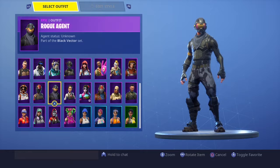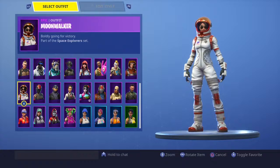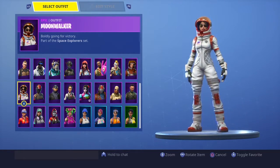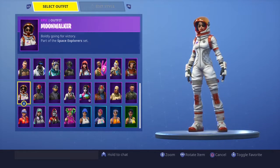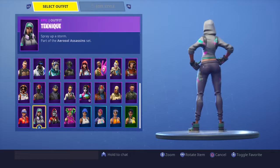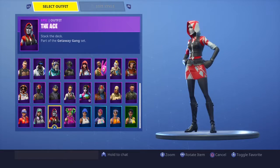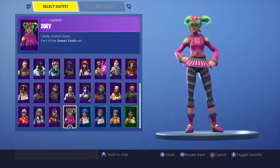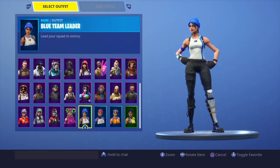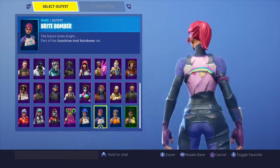Rogue Agent — I'm pretty sure everybody has this skin. He was re-released in the item shop which kind of sucked. Redline is pretty dope. Moonwalker and Mission Specialist — I like her suit but not as much. Sunstrider is pretty cool. Technique is kind of cool I guess. The Ace is mad, you know. Zoe — not a big fan.